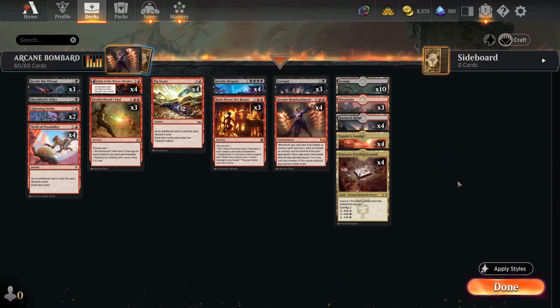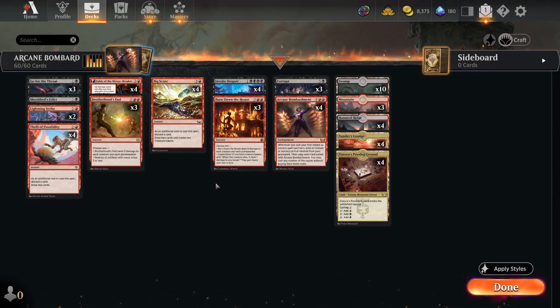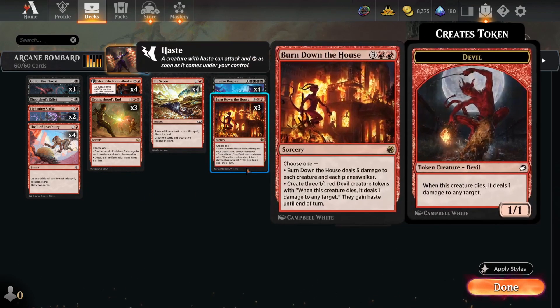You'll notice we have almost all Swamps — only seven lands that aren't Swamps. We have ten traditional Swamps, four of each tri-land that counts as Swamps, so your Corrupts do serious damage and when copied with Arcane Bombardment every turn, it's free value. Brotherhood's End, when copied, goes from a three-damage sweeper to a six-damage sweeper. Burn Down the House, when copied, deals ten damage or makes a bunch of Devils, which is a win condition in itself.